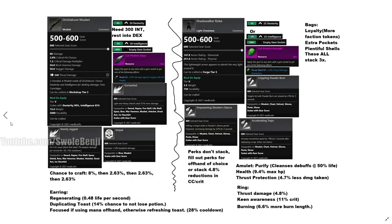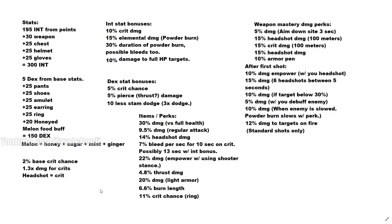Now for the stat breakdown: 195 points into intelligence, plus 30 from the weapon and 25 from three armor pieces — chest, helmet, gloves or any three pieces — giving you exactly 300 intelligence. This unlocks the final INT perks: 10% reduced fast travel cost and 10% damage to full HP targets. That used to be 30% in closed beta, nerfed to 10% in open beta, but it's still very powerful — percent damage to full HP targets is calculated in a way that's way more powerful than it sounds.